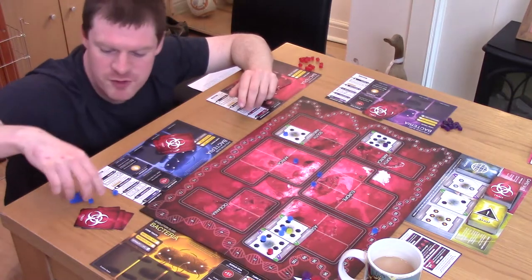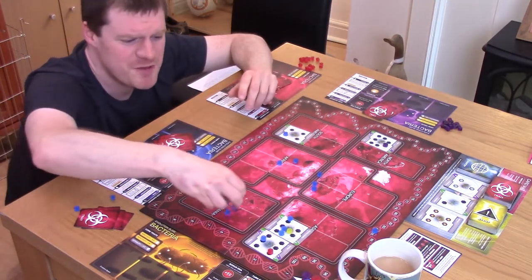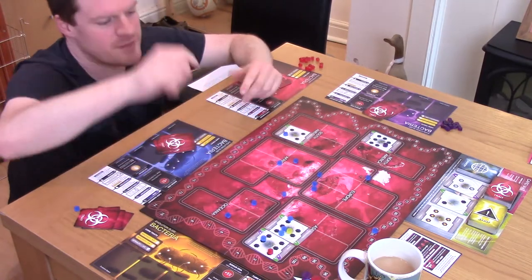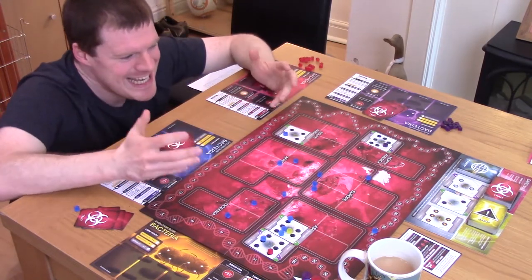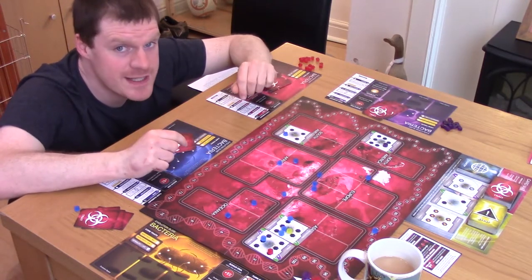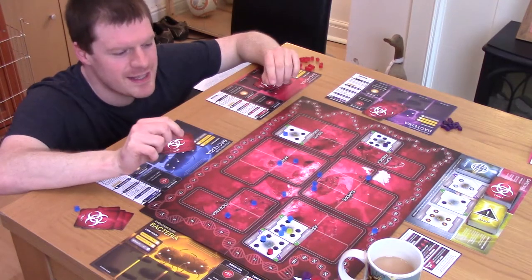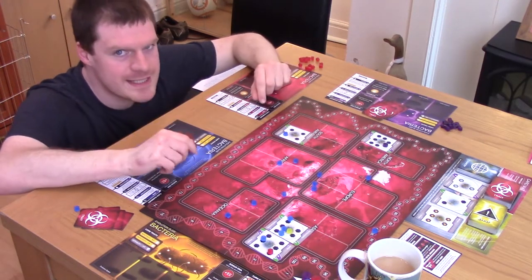Infecting cities and spreading your influence across the board is great — that's what scores your points — but if you end up with most of your tokens scattered across the board, it does hamstring your flexibility somewhat, and you won't be able to respond to other players' advances. It's a tricky little balancing act, and it does enable you to do something particularly horrible to other players, but we'll get to that later.